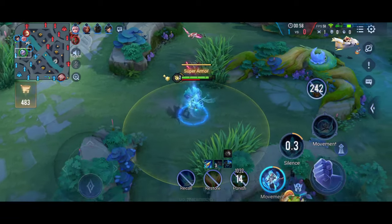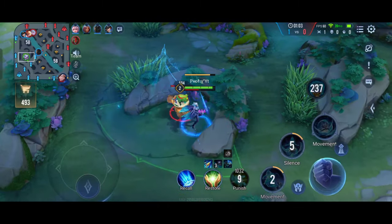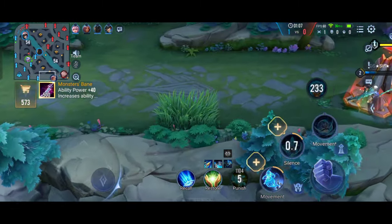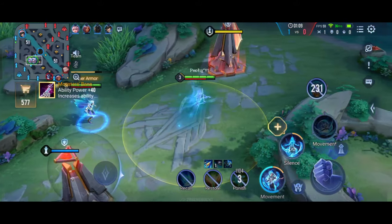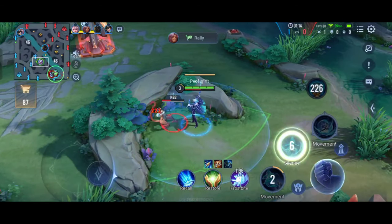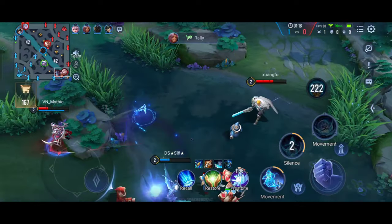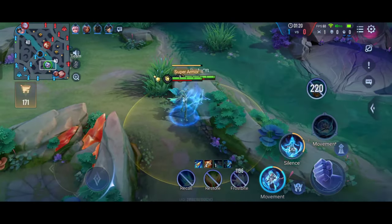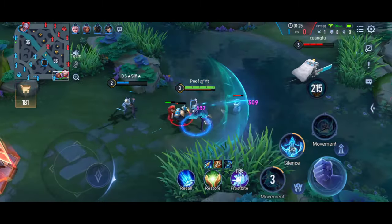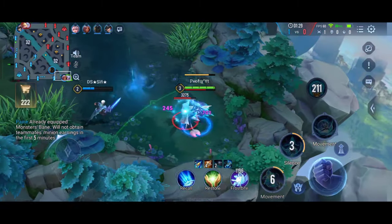You can stack the passive up to three times because you have three abilities. If you use all three abilities, you'll get 90% attack speed, which is insane. This is really helpful for jungle players. Always try to use one ability, then auto attack, then the next ability and auto attack.